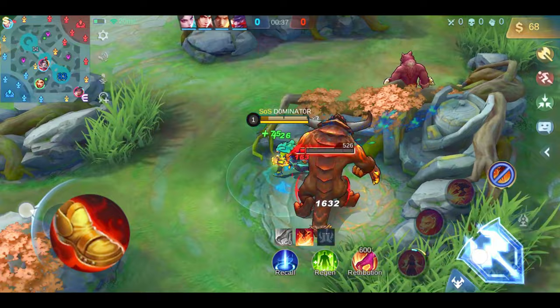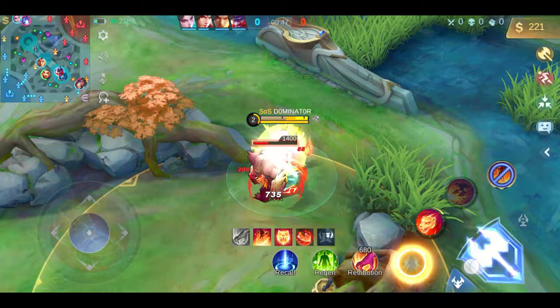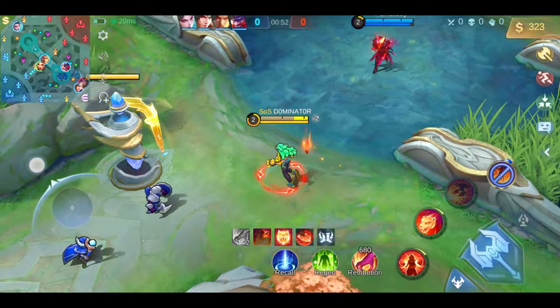Since Masha doesn't benefit from physical or magic defense and cooldown isn't necessary, these boots fit her best. You'll want to save Retribution to try to secure the little wanderer, but if the enemy takes it, just continue your jungle route.